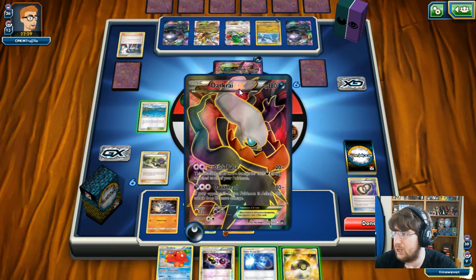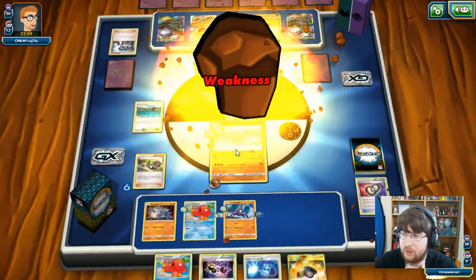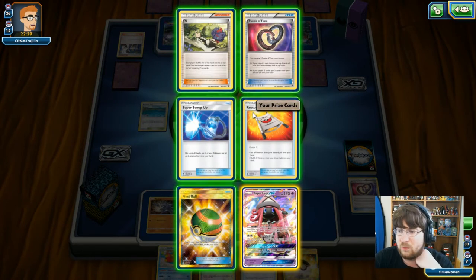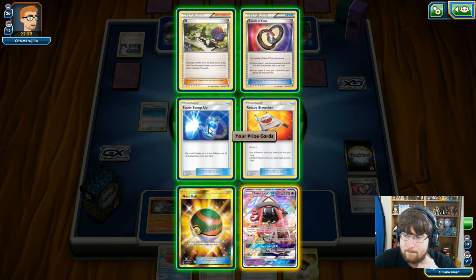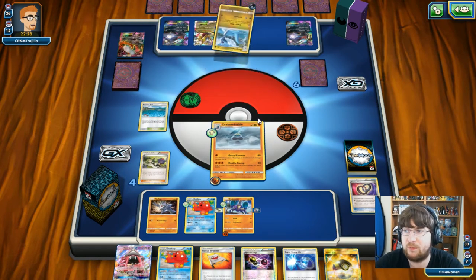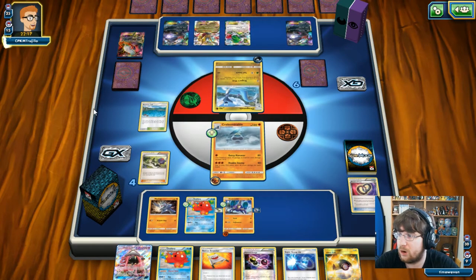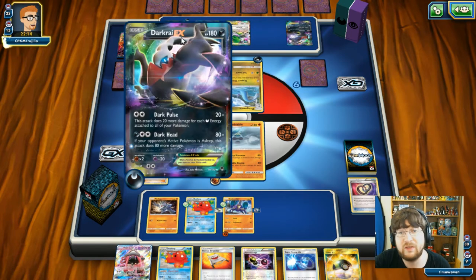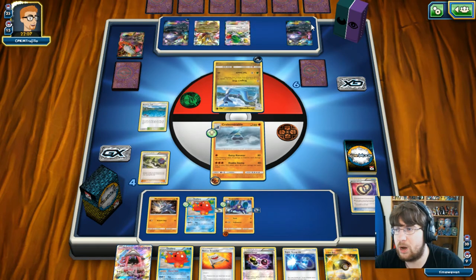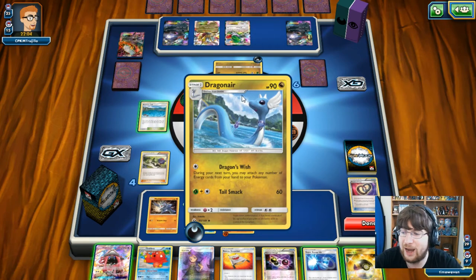The Gutsy Hammer does 160 with the Strong Energy — I should be hitting for 200. I go for Brooklet Hill and get Tapu Lele into the deck. I grab a Rescue Stretcher in case this Crabominable goes down. The Dragonair goes for Dragon's Wish but then my opponent passes without using it — that is a huge misplay on his part! I want to go for a Guzma here. I go into my Octillery, grab another Crabrawler, and rotate out into Crabominable — this will take out a second Darkrai!